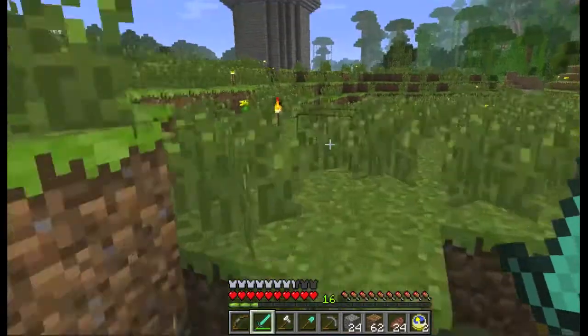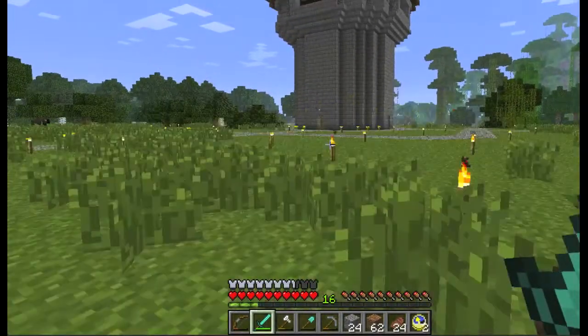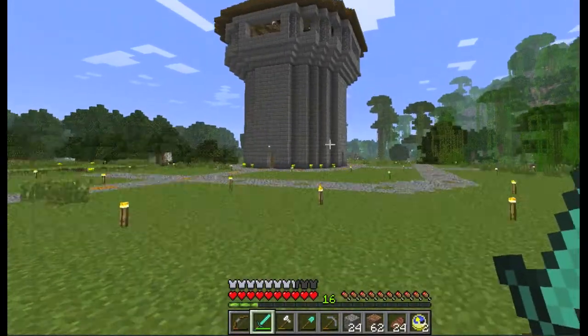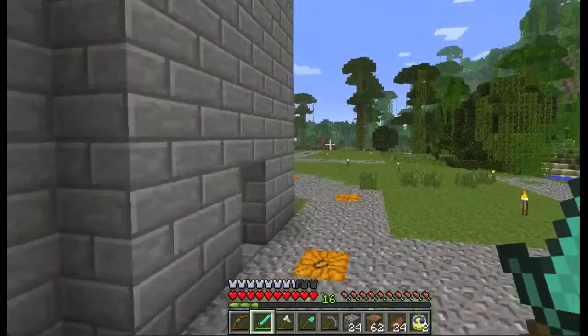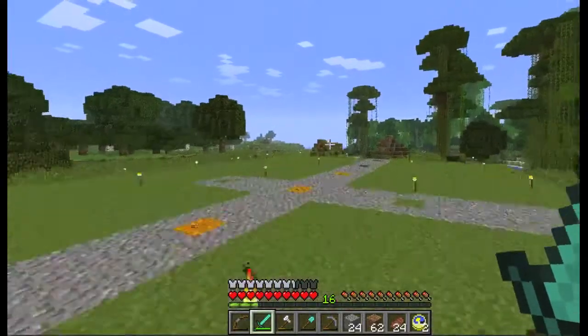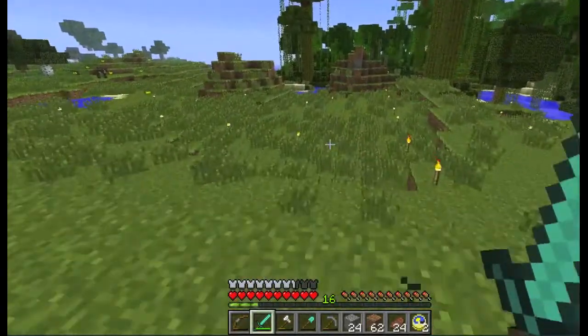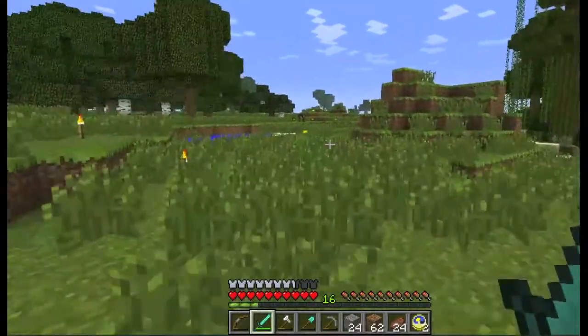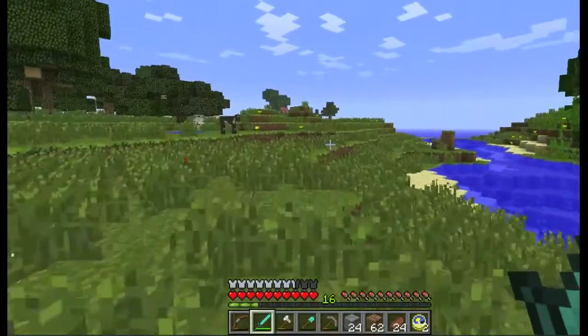I want to show you the witch house, because the witch house came out pretty cool. I'm going to have cages all across this plain. I don't know how big to make them yet, but I'm sort of putting down some gravel roads first so that we can have sort of a structure around it.